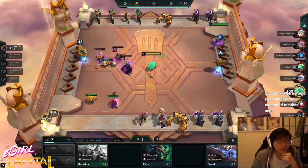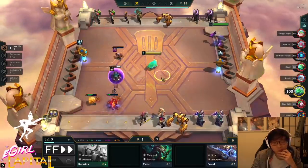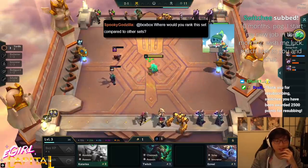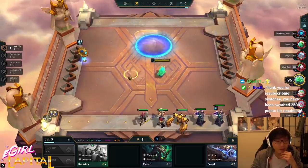It's yordle on yordle action — flush Poppy on Tristana. Where would you rank this set compared to other sets in terms of design? This is probably the best made set TFT has ever seen, and then set four is probably the next best one.